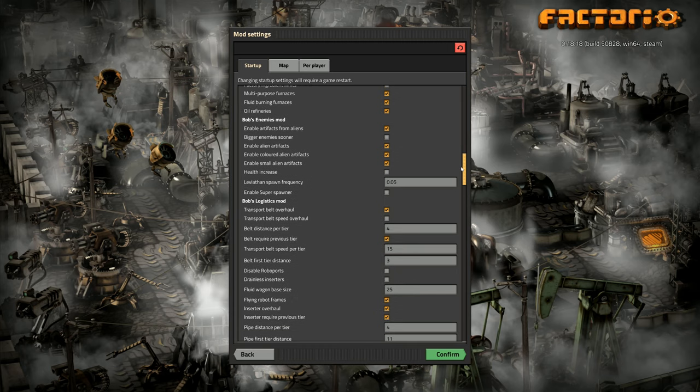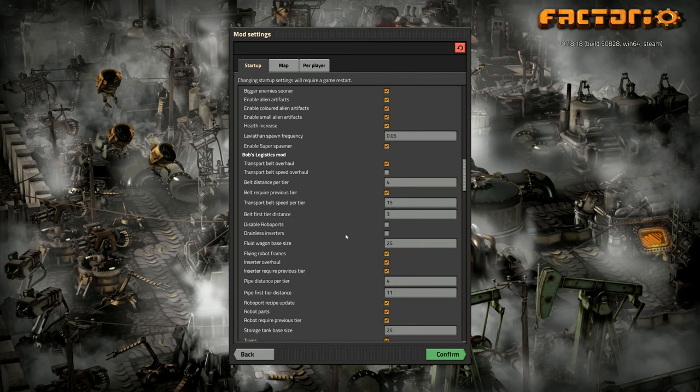For Bob's Enemies: I won't take bigger enemies sooner, but I will take the health increase — increases the health of some enemies. We've got small alien artifacts colored. I will go for bigger enemies sooner. Enable the super spawner — the super spawner can appear on a map, is tougher, and spawns harder enemies more often. Yes, we'll take that one. The revised spawn table will be used where bigger enemies spawn at lower evolution factors. I want the enemies to be tough because that's a big part of Bob's and Angels — it's a lot different to the base game and actually quite interesting.